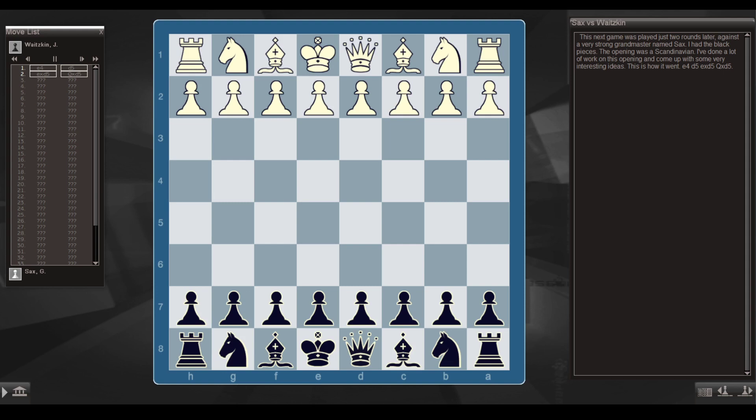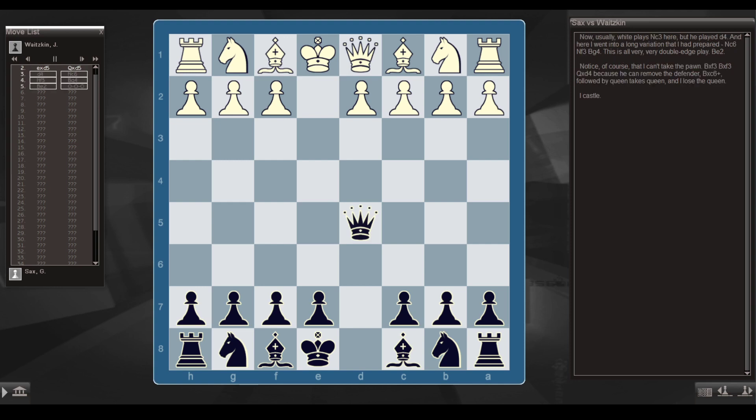This is how it went: e4, d5, exd5, Qxd5. Now usually White plays Nc3 here, but he played d4, and here I went into a long variation that I prepared: Nc6, Nf3, Bg4 — this is all very, very double-edged play.